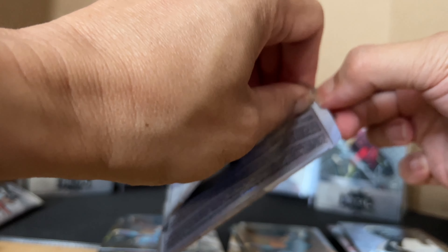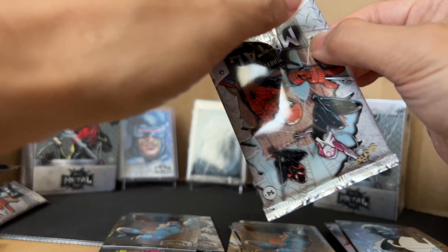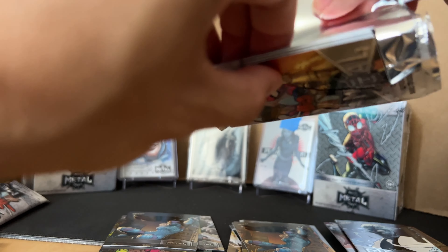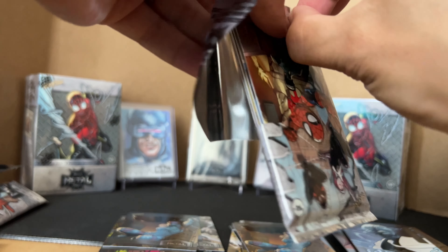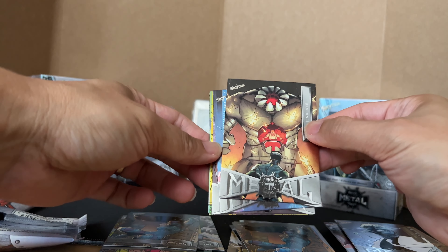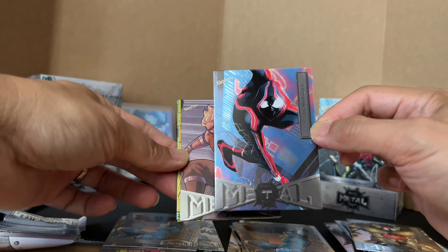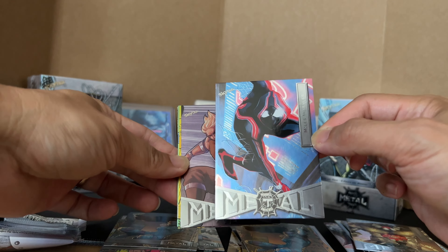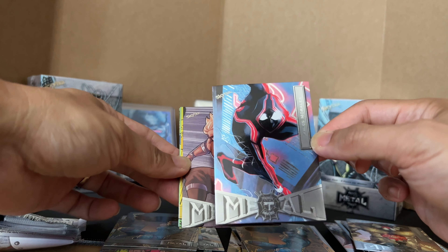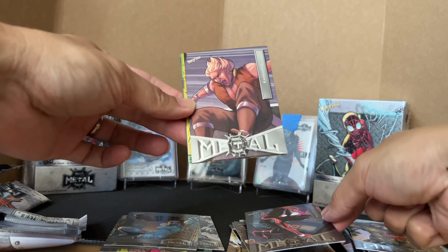And the last pack. I think Miles Morrell — okay, this one's good. I think the comic book 9.8 costs like three or four thousand, the number four — the first appearance of Miles Morrell. This is base. Kangaroo, Aunt May.